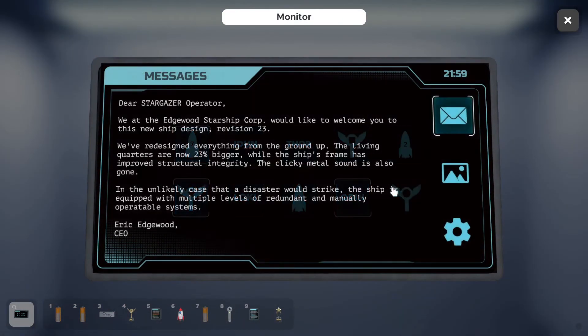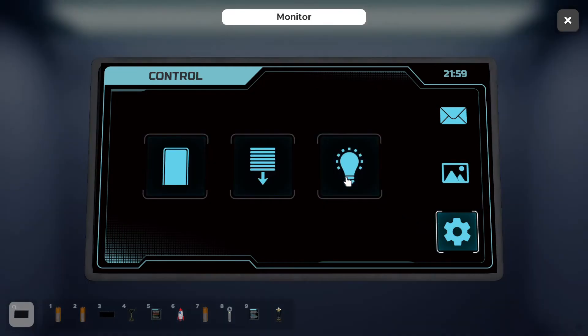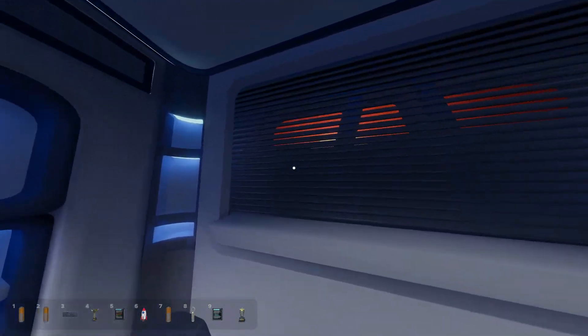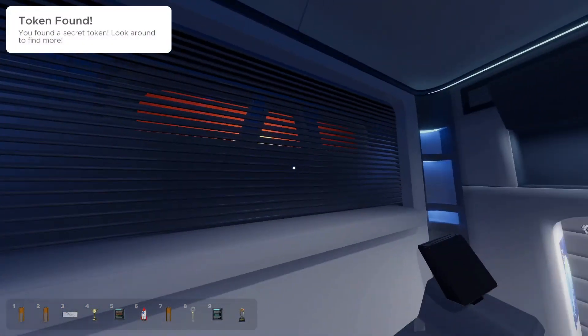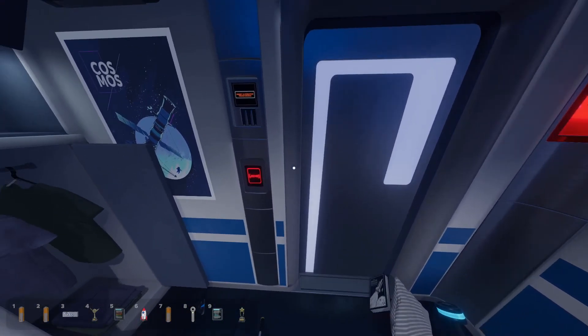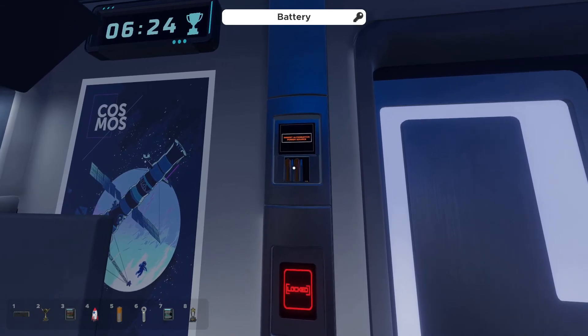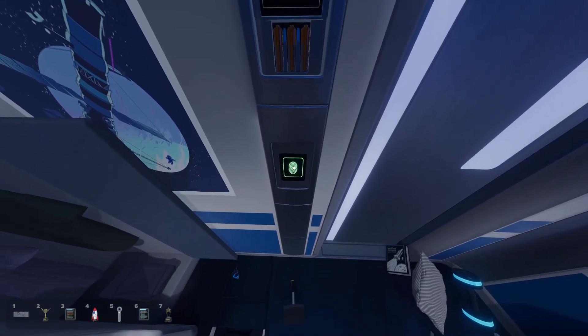Okay, it's just two. We at the Edgewood Starship Corps would like to welcome you — resigned everything. Unlikely case a disaster would strike, the ship's equipped with multiple systems of redundant and manually operative systems. We can change the lights — I see a token. Emergency protocol activated. Alternative power source — Battery 1, Battery 2, Battery 3. Click, alright.